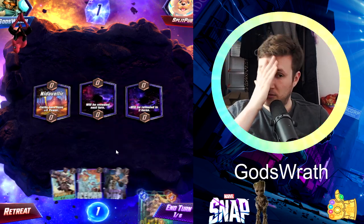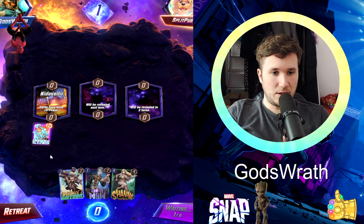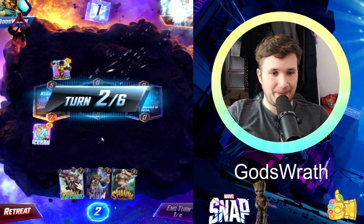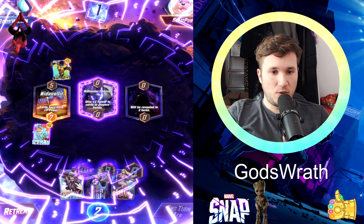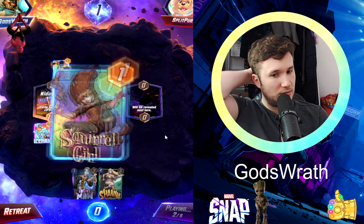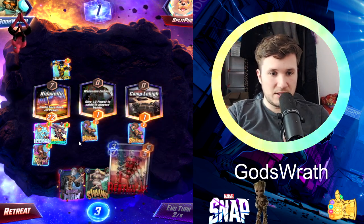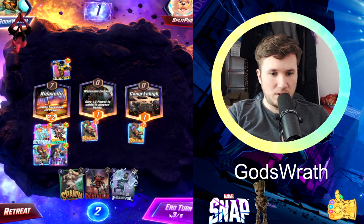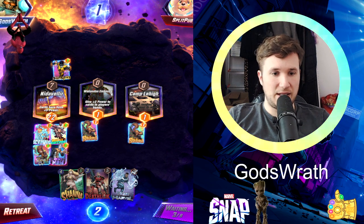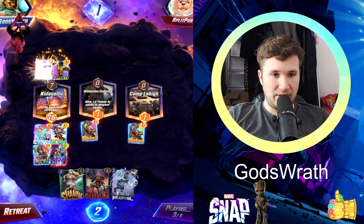Ebony Maw, Iceman, Rocket Raccoon — we can build tons of pressure with this one. That's nice. I'm actually gonna go and fill up Nidavellir, keeping one space open because I'm gonna go with Shanna on turn six. Sunspot's not gonna do anything about that — I'm gonna continue building pressure. Oh, that's nice. I love it. Let's build pressure, man. I have to ditch my plan on this one. I'm gonna go with Ebony Maw onto this lane — because I would have locked myself out otherwise. I shouldn't have played Squirrel Girl and then played Ebony Maw now — I should have played Squirrel Girl later, and then I could have played Shanna, which would fill out that last spot.